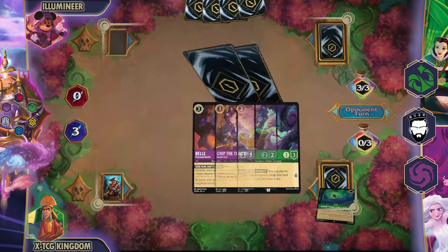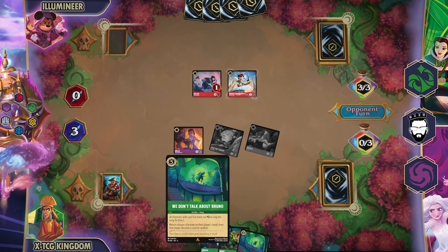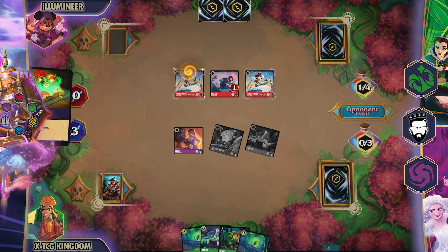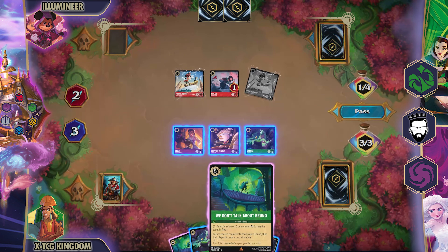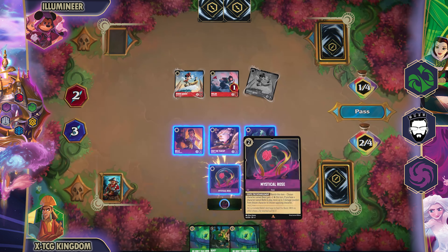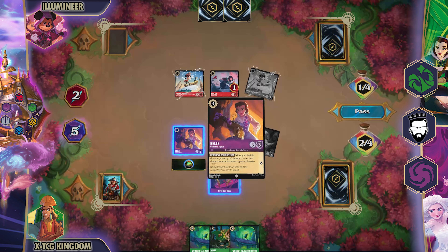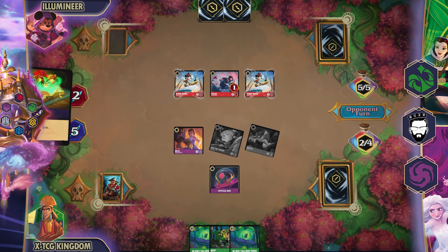The game does glitch out for a quick second, which has been happening a lot lately with this new update to Dream War. But the plan is still to get more damage out and hit those Minnies so they don't continuously quest for lots of lore. I just need something to attack first. So I bring out the Rose and start questing for as much as I can except for Belle, because I want to keep her out in case I get another Shift Belle, or if they start attacking my characters so I can use the Rose to move three damage onto another Minnie Mouse and kill them.